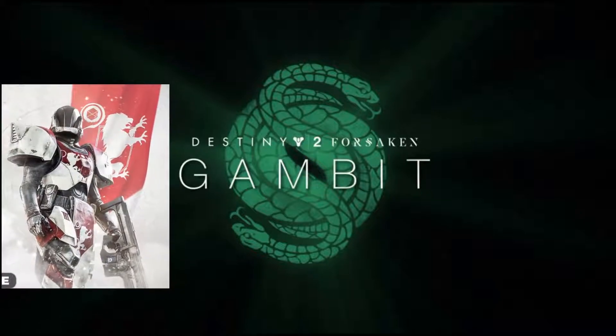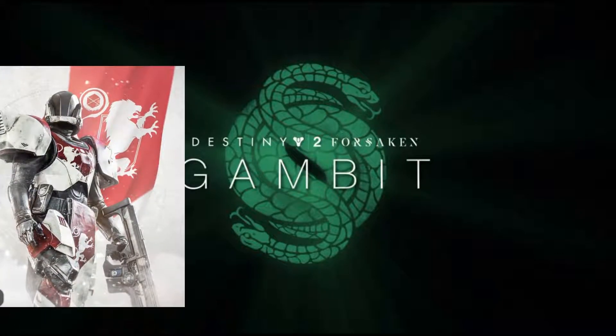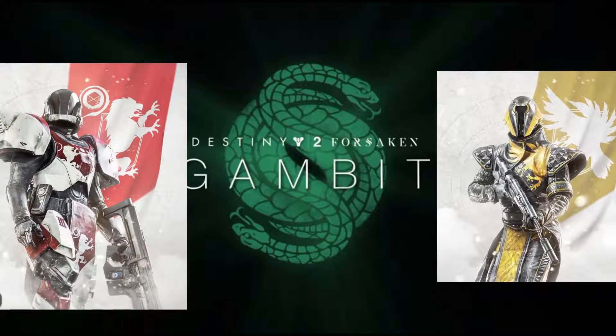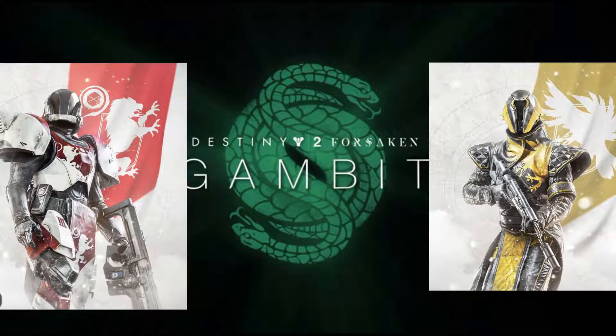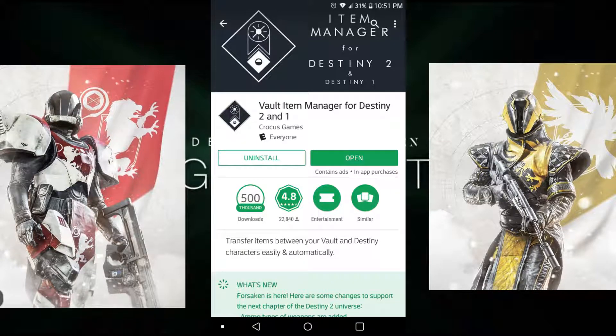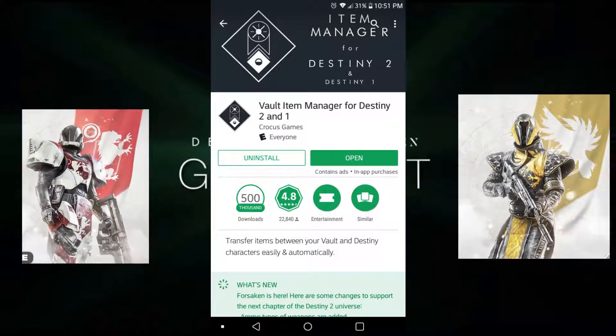All you need is one character that's a little high level — ideally over 500, maybe 525 to 530 area — and a low-level character. The trick below is you have to give them level 42 or 43, which we'll talk about later. On your high character, you want to make a bunch of weapons that are low level but high light. Use the item manager which you download on your Android or Apple devices and transfer them over to the warlock — very simple.